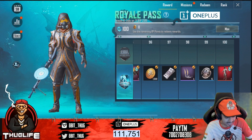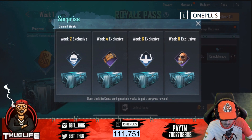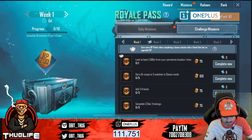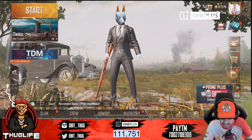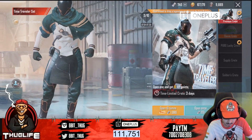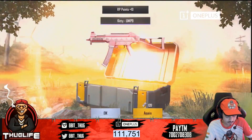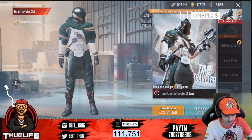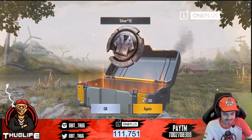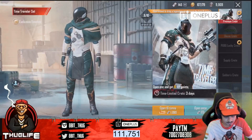That's it from this season's royal pass — it has been maxed. They are showing some surprises here, nothing great, just missions we will do as the season goes ahead. I have 746 UC, so why not do a small crate opening! Let's open the crates. I got a kitty UMP — not bad, I'll take that — and a youthful school shirt, not bad. We also got some silver coins.